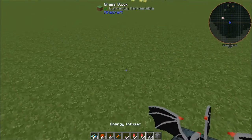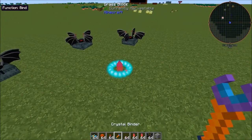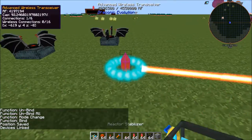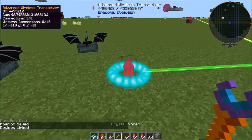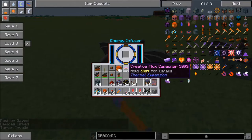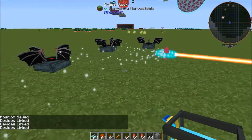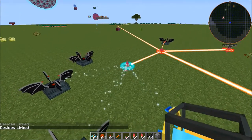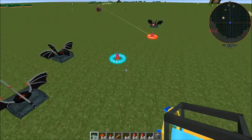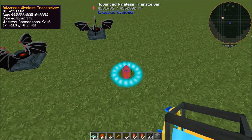There's also another way to set up power to machines. If I had a bunch of infusers right here, I could use the wireless transceiver — it has a little bit different graphic, very cool. We'll bind this to this and you'll notice it's starting to get some power. We can bind this to that, and this can have up to six connections. We'll bind that, bind that, and bind that. So this can wirelessly connect to all of these blocks. You can see energy moving between this wireless transceiver and these machines. Now these machines are filled with power.